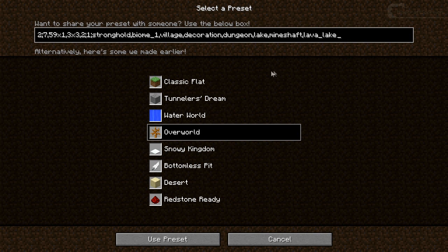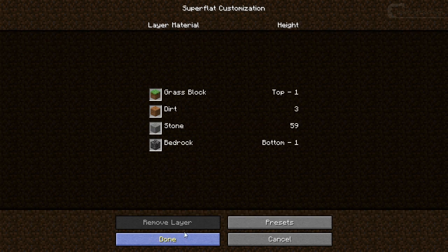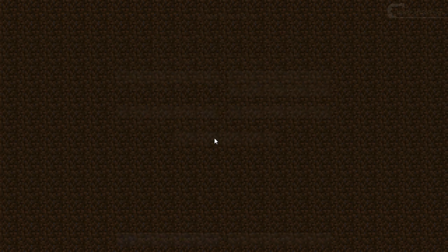For the overworld preset, you can now also add decorations, dungeons, mineshafts, and even strongholds. Let's add that just for fun. I think these are all the options right now — let's generate the world and see what it looks like.